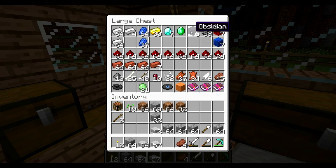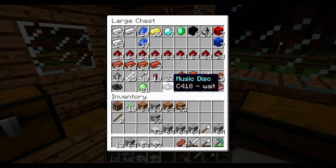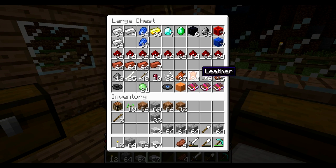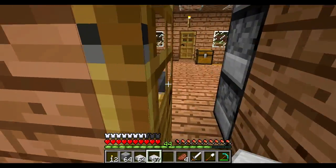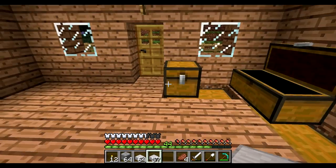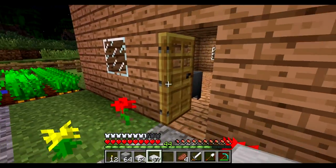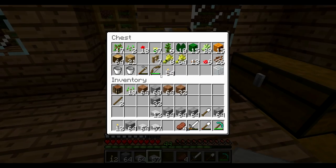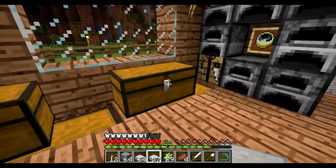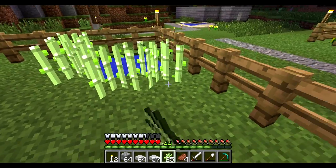I grabbed some obsidian while I was down there, and with the diamonds I'll be able to make the enchanting table. I have a little bit of leather — when I go out on adventures I'll kill cattle that are too far away to bring back, so I do have some leather to start making books. The biggest thing about books is I need sugar cane and only have 29 pieces, so I'll need to farm that. I placed some sugar cane next to my infinite water source in the fenced area to get a little bit of growth going.